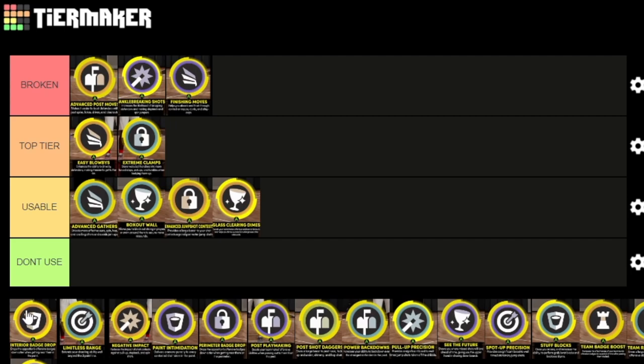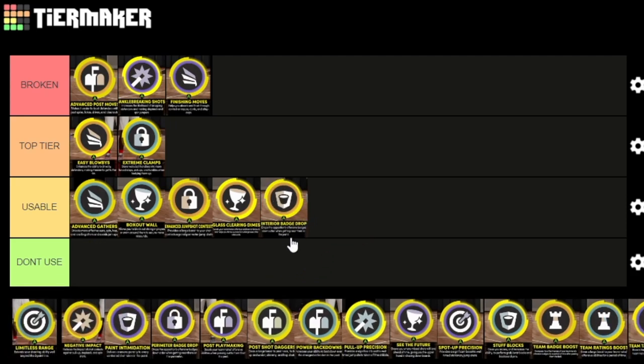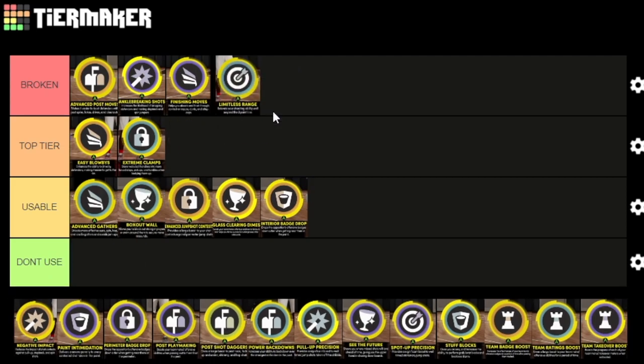Apparently doubling up on bad drop takeovers doesn't actually drop people's badges by two tiers anymore — I know it did in previous years but it doesn't do it anymore. That's a pretty significant nerf to these bad drop takeovers. I'm not sure I fully believe it, but going based off that, interior bad drop is just a usable takeover — it only drops people's badges one tier, which isn't a big difference. Limitless range is definitely broken — I already went over that.